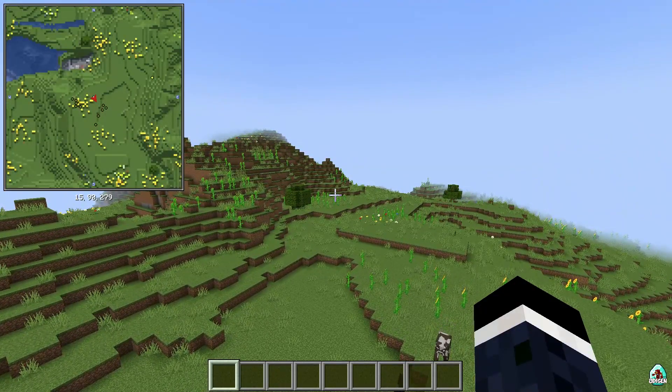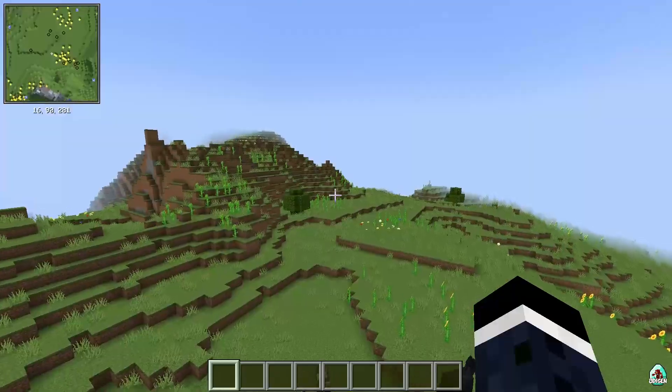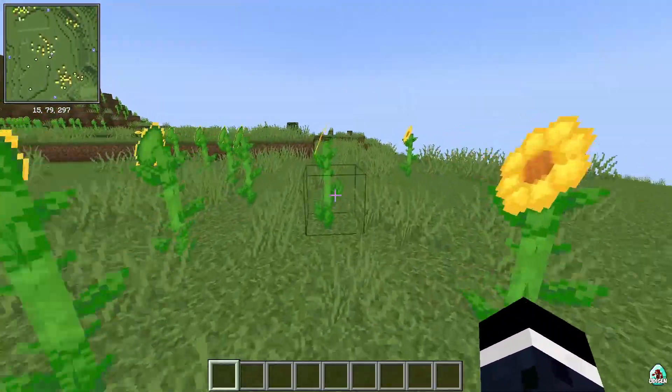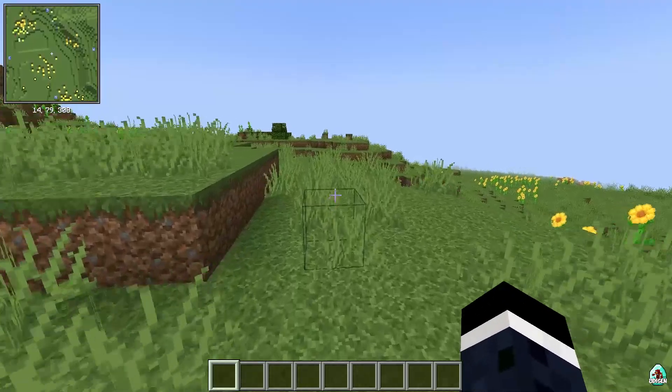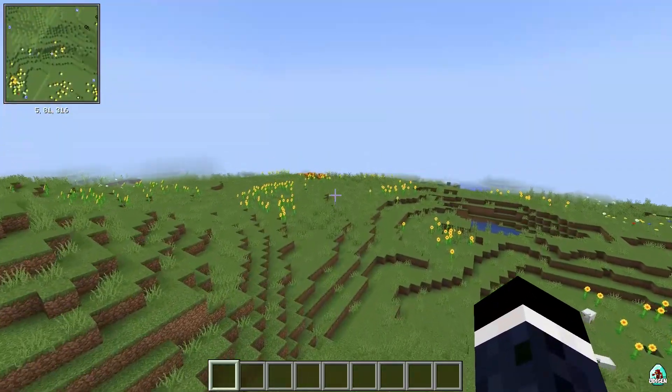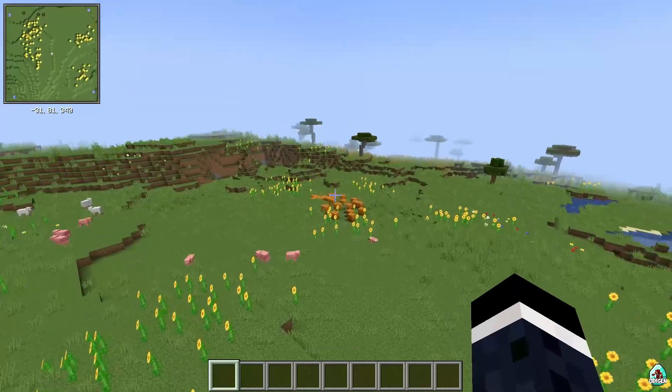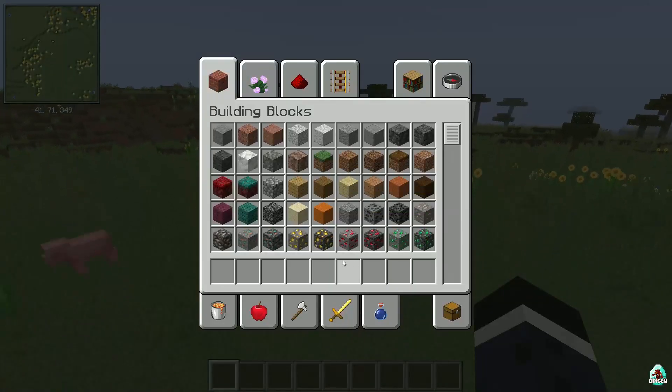Because in PvP minigames, you don't need a complex functional minimap — you only need the Xaero's Minimap, and it works perfectly. It is also a perfect minimap if you love minimaps with a small number of options and hate having too many settings like in other minimap mods. That is also an important point, in my opinion.